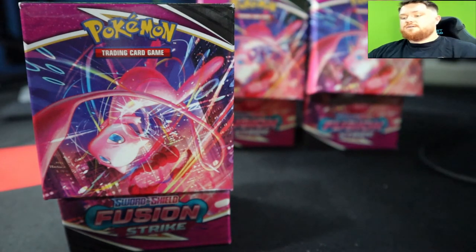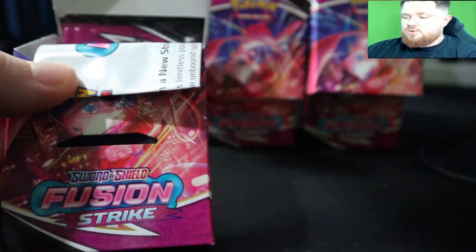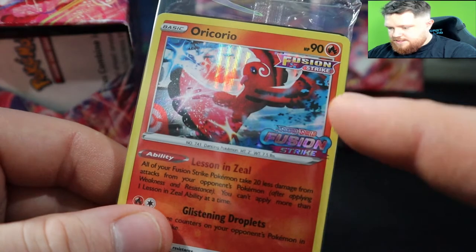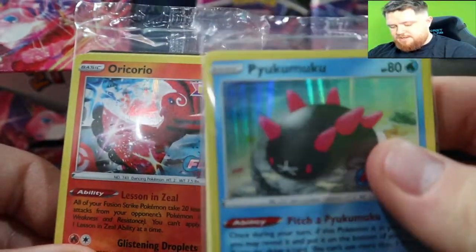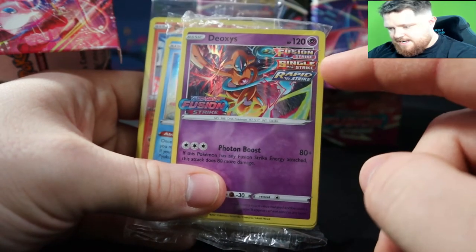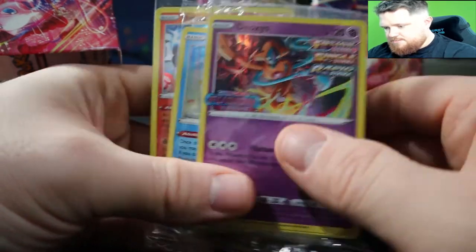Unless there are five promos — there is an Oricorio! Build and Battle Fusion Strike on the right-hand side here. It's really cool to see the differences, because the Fusion Strike logo is on the right — and with the Deoxys, because there's so much on the right with the Fusion Signal Rapid, they put it on the left. Pretty cool! So we got three out of the four promos.